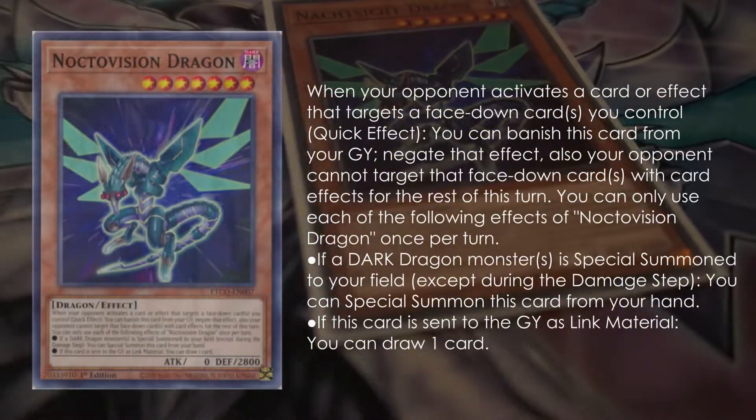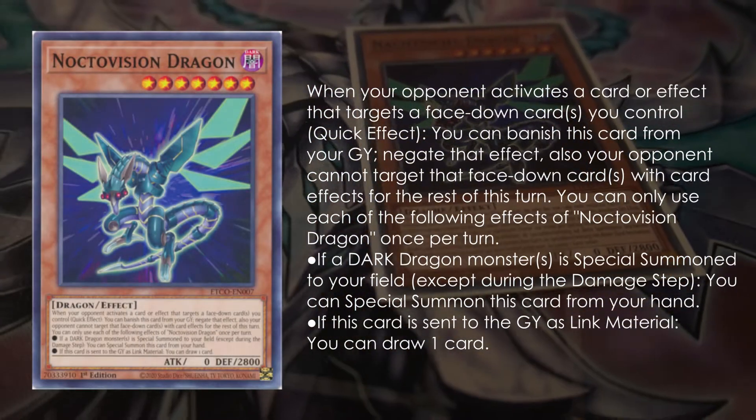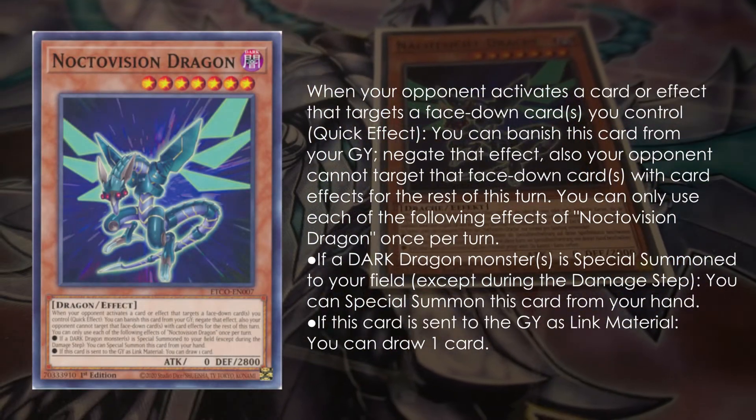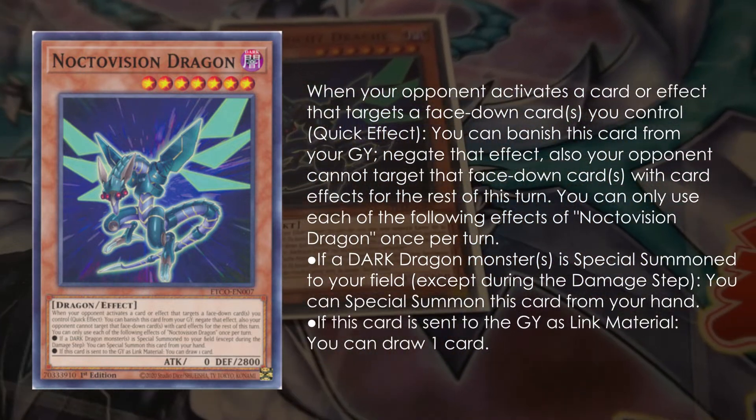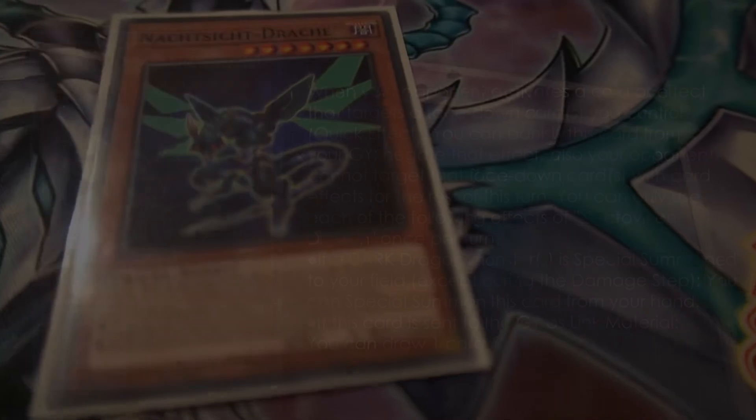Noctovision Dragon actually has a super neat effect where you can banish it to negate the activation of a card that would target a face-down card that you control. Maybe you end your Dragonlink combo with an Impermanence face-down and your opponent goes Cosmic Cyclone on the back row — you can just for free banish that Noctovision Dragon from the graveyard to protect the Impermanence. So this definitely comes up.